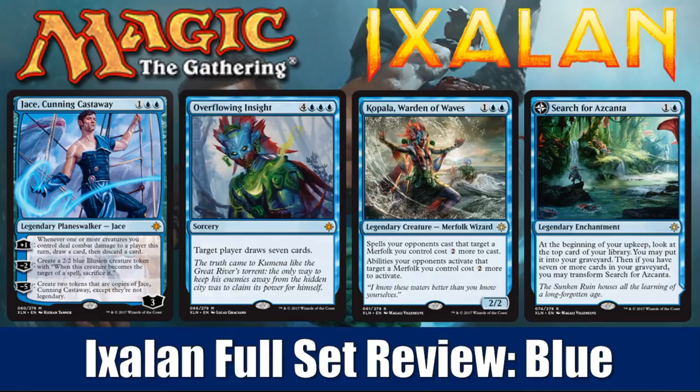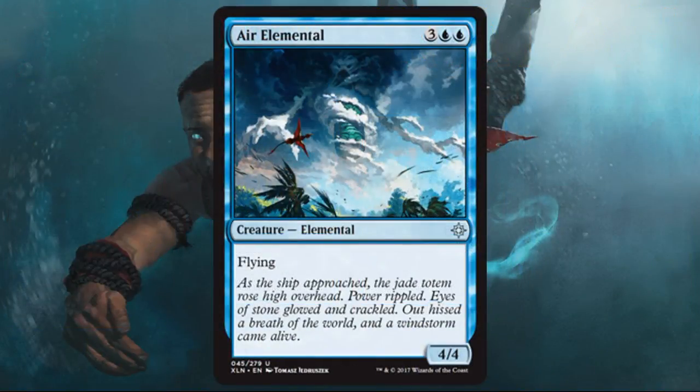Let's get into the cards. We're going to start off with a reprint, Air Elemental — one of my favorite old-timey cards from Alpha, Beta, Unlimited. First thing I'll say about blue in limited: you're going to see some Merfolk, which are of course a tribe. They feel like maybe a little bit of a weaker tribe; they're going to play well in Simic colors.